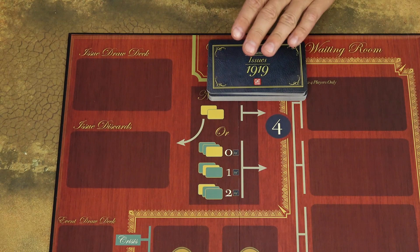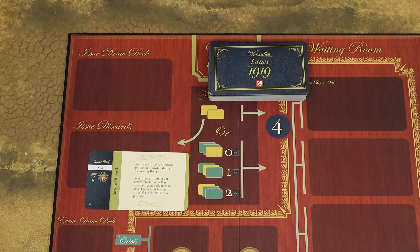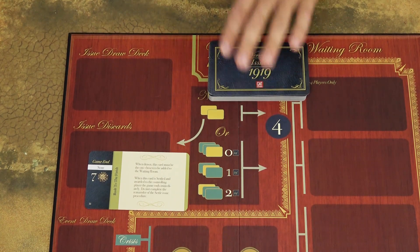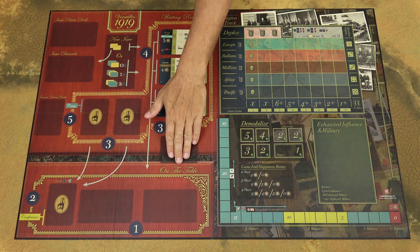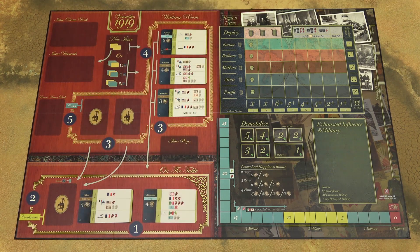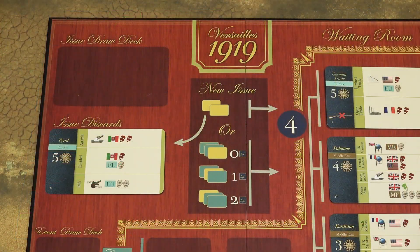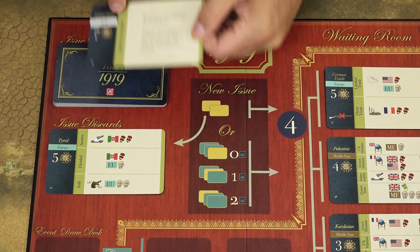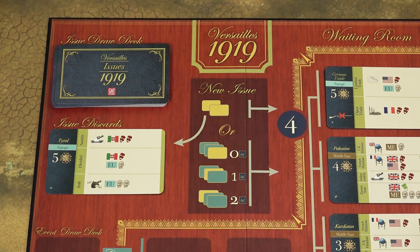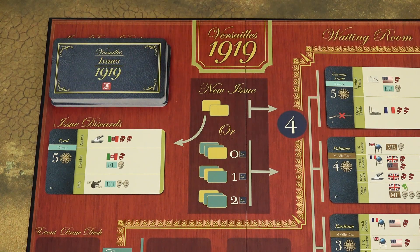Then create the deck of issue cards. First set aside the card named Game End, then shuffle all the remaining cards and deal three issues to the waiting room, then two issues to the on-the-table area, and one issue card will be placed face up in the discard pile. Then place exactly 20 cards face down on the draw deck space, then the end game card face down on top of those 20 cards, and then all the remaining cards on top of that. With that, the draw deck is ready.